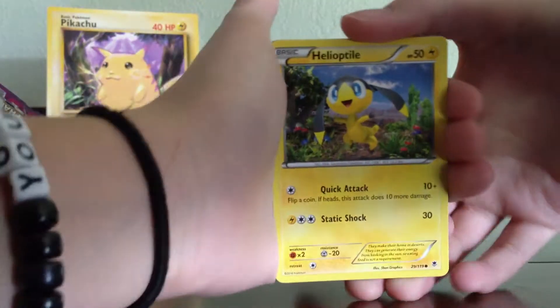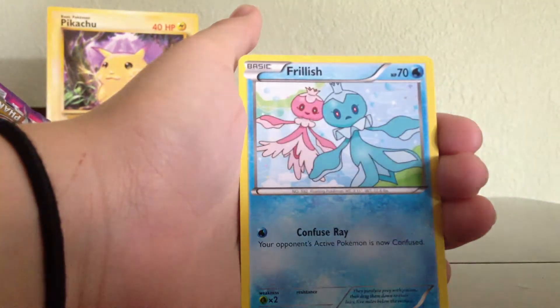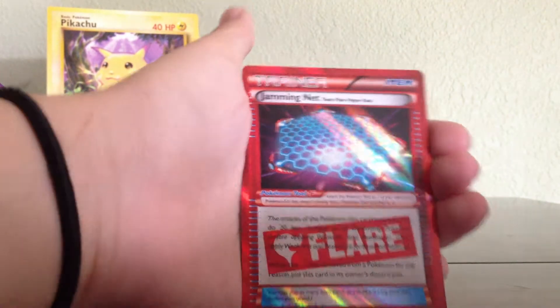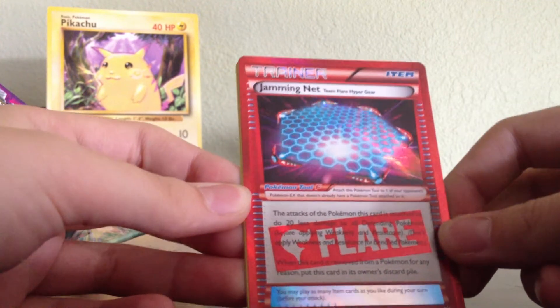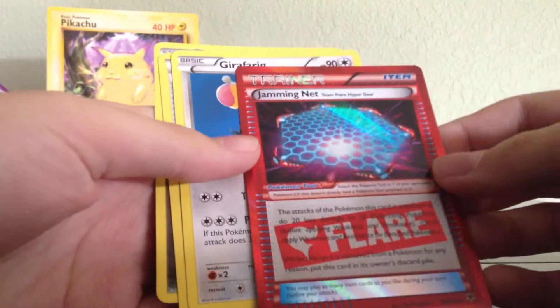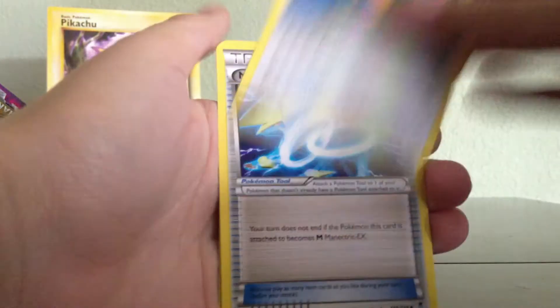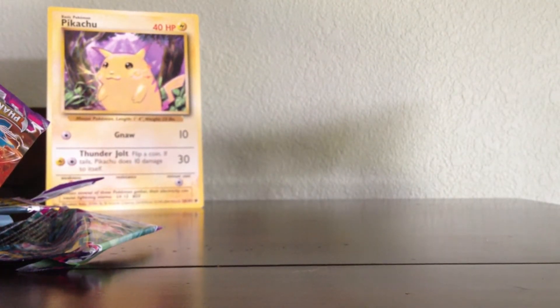We have an Omega Manectric pack here. Helioptile, Gligar, Dano, Frillish, Suwaddle, Reverse Yanma. There's one — Team Flare Hyper Gear, Jamming Net. These are really cool. Giraffe Rig, Manectric Spirit Link, and Zoelis. So that was cool. Awesome.